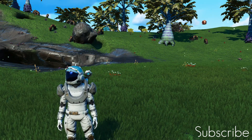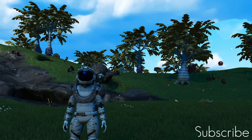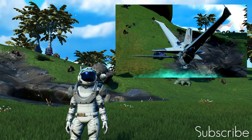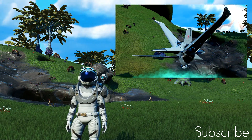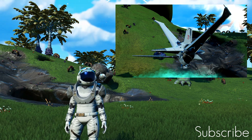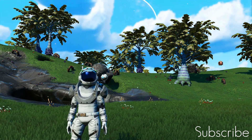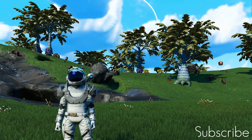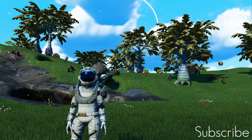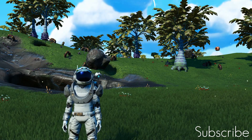Hey guys, Dave here from the Manic Miners, and welcome back to another No Man's Sky ship hunting video. In today's video we're going to find this awesome little white exotic on the screen right now. If you fancy grabbing the ship, all you've got to do is follow the instructions I'm going to give you and it's all yours. If you find this video helpful, click the like button, and if you're new to the channel, subscribe and tick that little notification bell. Let's go grab the ship!